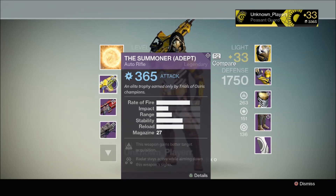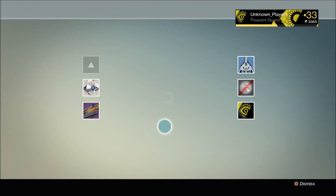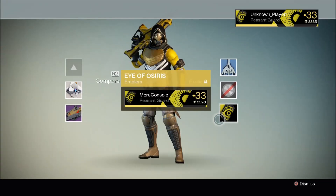It's Adept. What does that mean? Well, if you compare it to the regular Summoner Brother Vance has in his inventory, you can see that the Adept version deals arc damage — all the other stats are exactly the same for each weapon. Now let's have a look at the emblem he got in that chest. This is the only exotic emblem known in the game. It's called the Eye of Osiris.